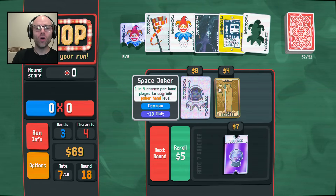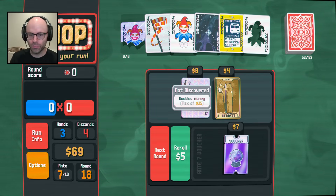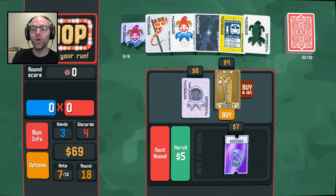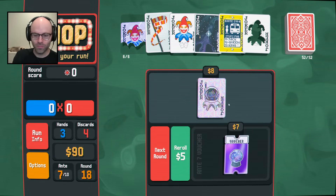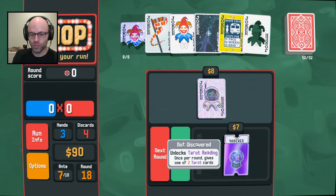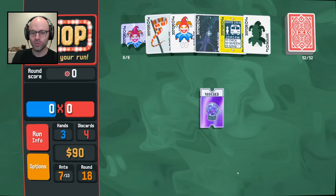Hollow joker, plus 10 mult. But wait - first, Hermit doubles money! There's a money sale at the shop today. Another tarot reading? Oh no, I was doing planetarium. Give me some tarot cards, brother.